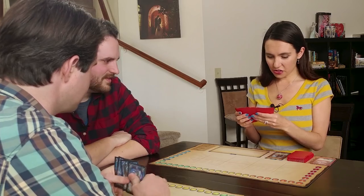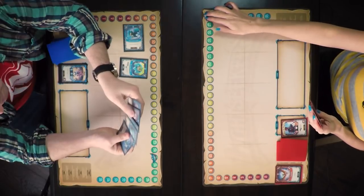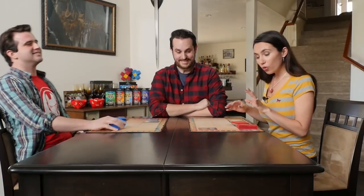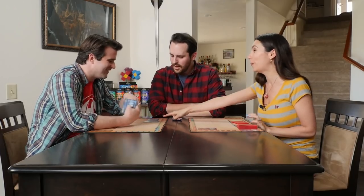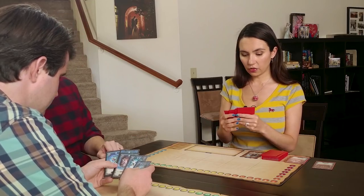Dan draws a card for his second action, and it goes over to Trisha. I am going to use my ability again — I know this is becoming old hat, but use it early while you still have plenty of health. I'm going to play the Crystal Leech, which says burn on it — meaning it doesn't go into my discard pile and is actually removed from the game after this. What the Crystal Leech does is Dan needs to remove two buffs. And look — he has exactly two buffs. The burn mechanic means that if you have any cards that allow you to retrieve cards from your discard pile, this one stays out and doesn't count.